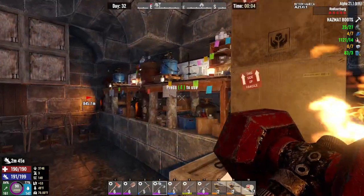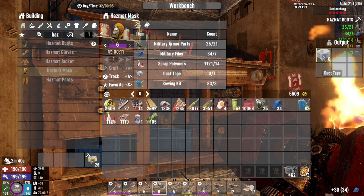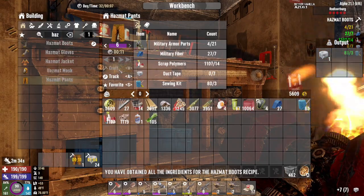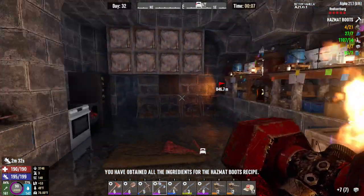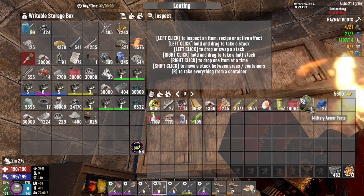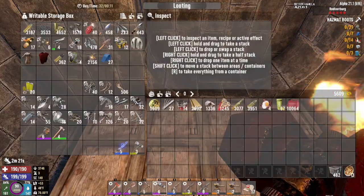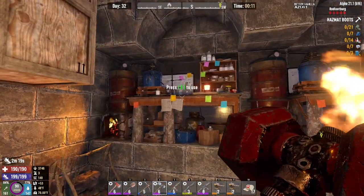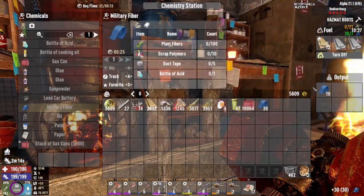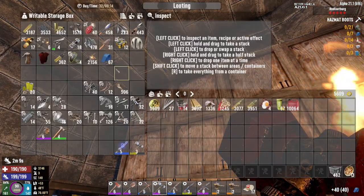Give me that. One more duct tape — there we go. And we make the pants. Let's put away. Just barely with that. Put those away. All right, this is all done, we turn that off. This is all done, we turn that off. Plenty of military fiber left.